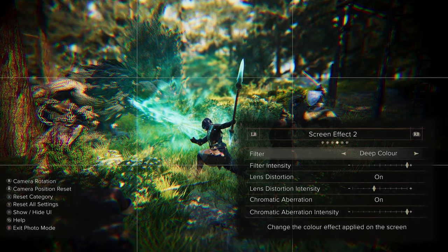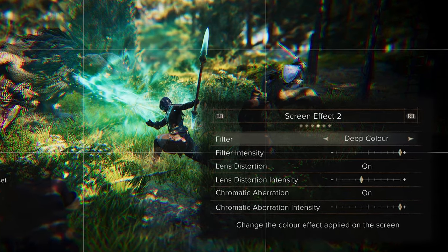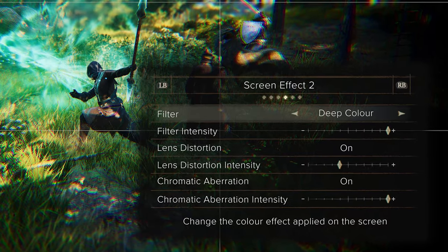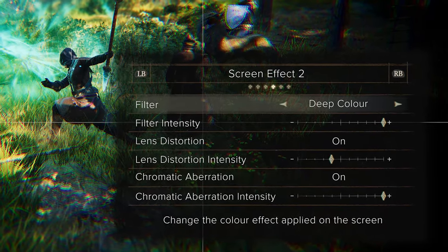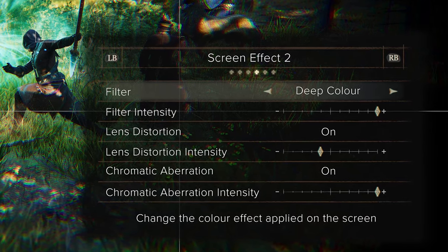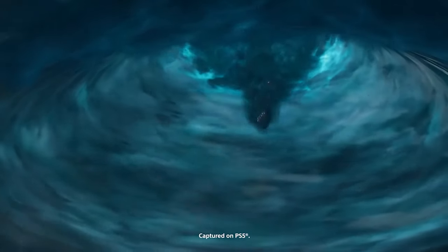Moving onto the UI, and what is apparently the fourth of six separate tabs, titled Screen Effect 2, we can see options for colour filters and their intensity, lens distortion and, as predicted, chromatic aberration — both with intensity sliders and on-off toggles. At the very bottom of the UI is a tooltip for the selected filter setting, and there's also a help button.